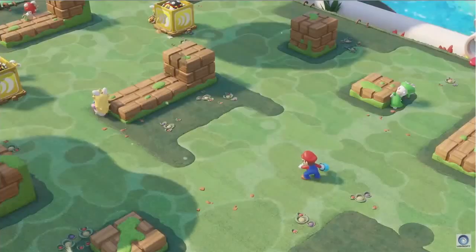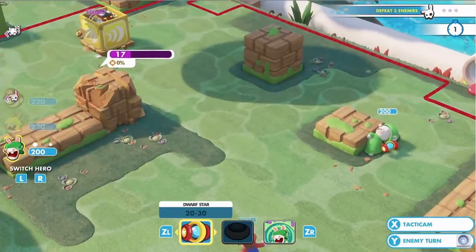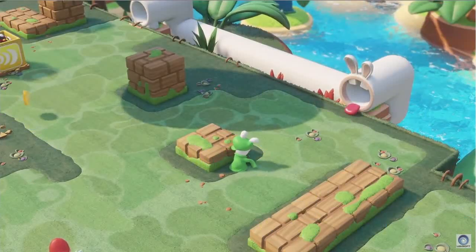You can also attack the enemy behind cover and expose them by destroying that cover. This is really interesting in terms of strategy, because for the next turns you will be open for attacks. And last but not least — techniques.